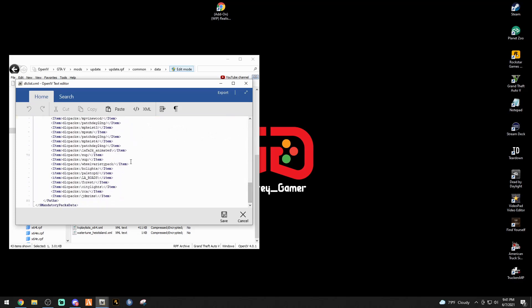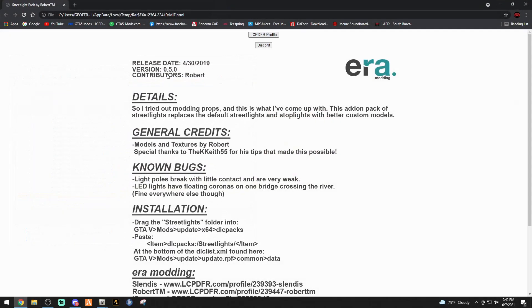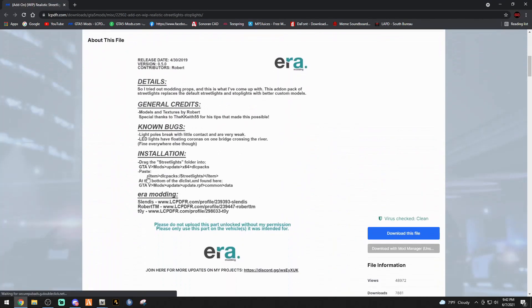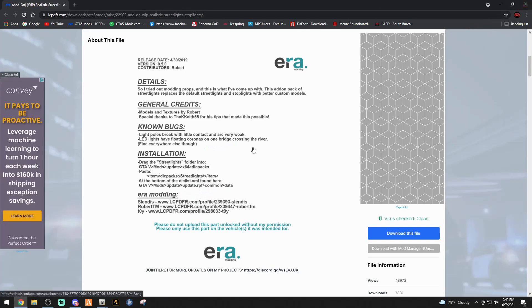Scroll all the way to the bottom. On your last item line, yours is probably going to say patchday24 or mpheist — it'll be one of those at the bottom. Simply put your text cursor right at the end of that last item and hit Enter. Once you do that, we're going to bring up the .html file that came in the WinRAR. We need a specific line from it. It won't let me copy it directly, so we'll do it manually — you can see it uses forward slashes and 'StreetLights' with a capital S.